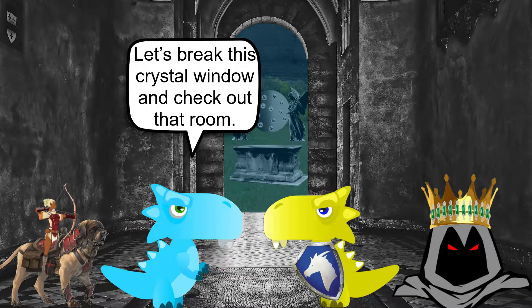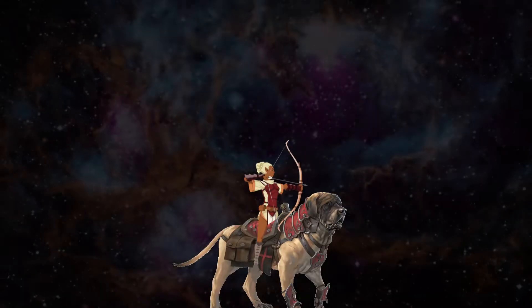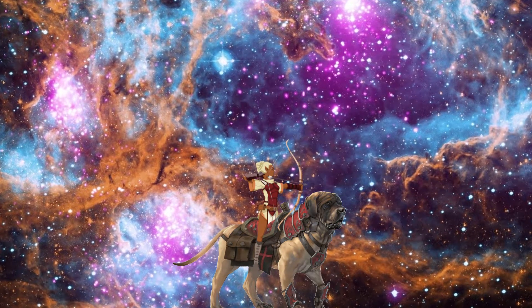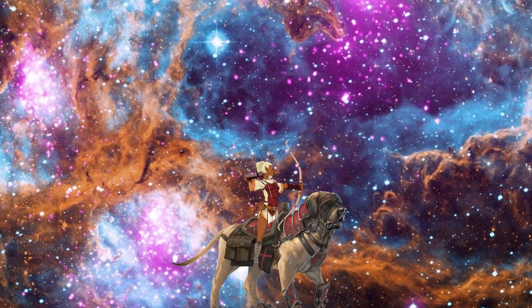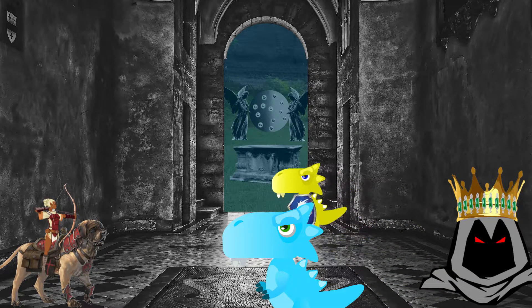'Let's break this crystal window and check out that room.' 'But it might cause explosive decompression!' Xaeli, for just a moment, forgot that we are not in outer space and thought destroying the window would cause things to get pulled through it. That isn't going to happen… yet. Xaeli thunks two arrows into the crystal glass; while it spiderweb cracked, it didn't fully break. Torrin then just walks up to the window and puts a plate-armor-covered fist through it. Smooth!